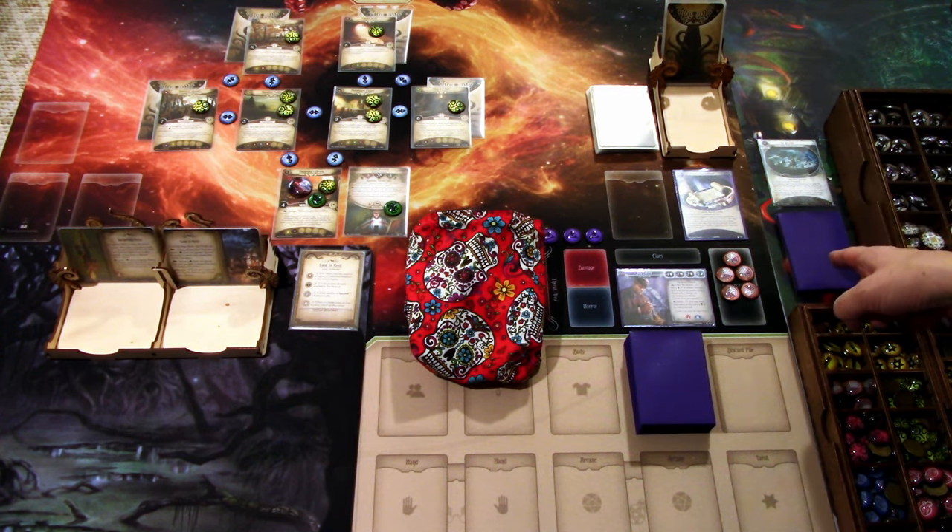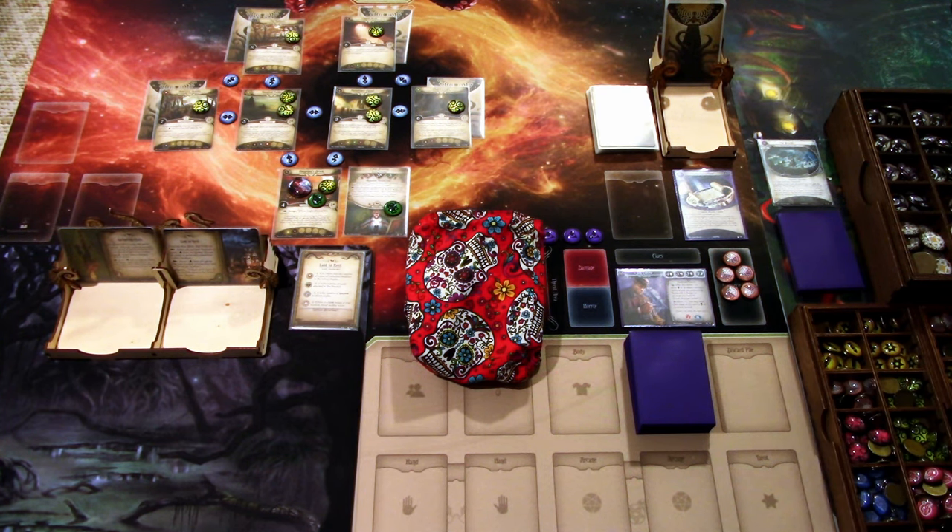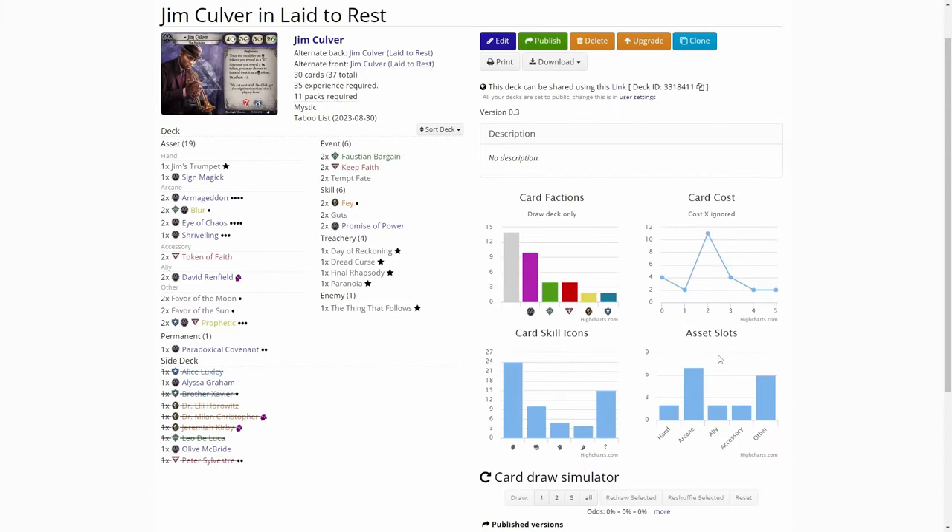We also have the Beyond and the Spirits deck here, and I have made a Jim Parallel Investigator deck using the parallel back and front of the Jim Culver Parallel Investigator. Let's see what my deck is all about — we'll hop over to arkhamdb.com. This is my 38 experience deck — even though it says 35 here, the cards in my spirit deck that have experience will mount up to the XP value of the deck.